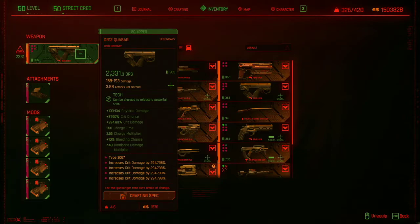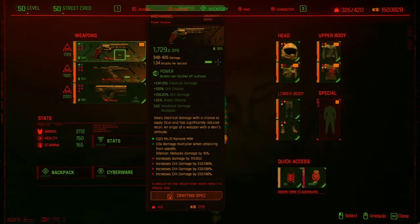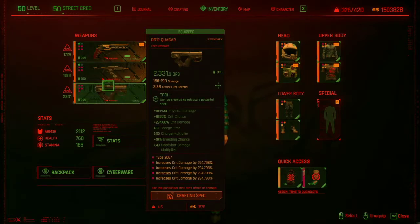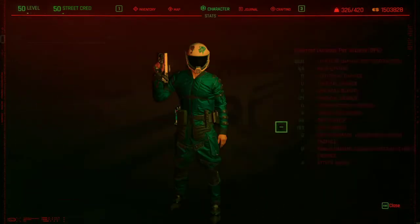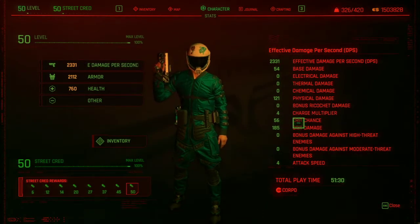The reason the tech revolver is better is because the charge multiplier — if you have it fully charged — is just a flat out 3.55 times damage. Whereas if you use one of the other revolvers, the silencer only does 2.5. This also has a higher headshot multiplier. And you don't really need a crazy crit chance — anything around 50 is fine, because you'll also get 40 or 30 or whatever crit chance you have just from your armor.